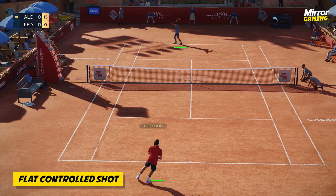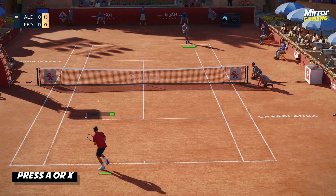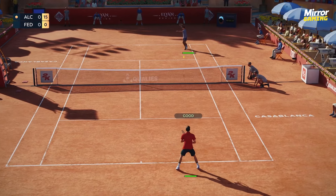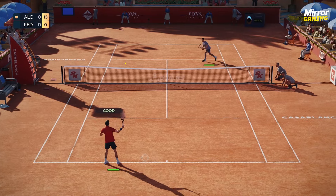If you're in a long rally and not ready to go for a winner, or you're trying to return a fast shot or serve, simply pressing A on Xbox or X on PlayStation will execute a flat control shot. This is the most basic shot available to you.